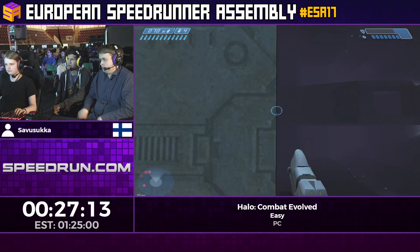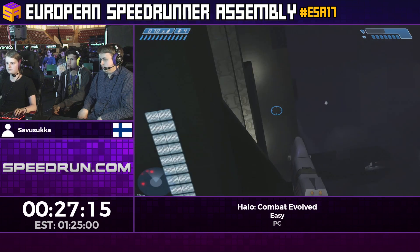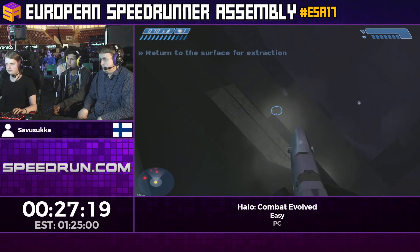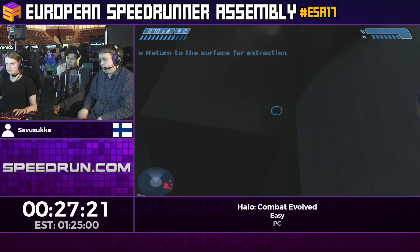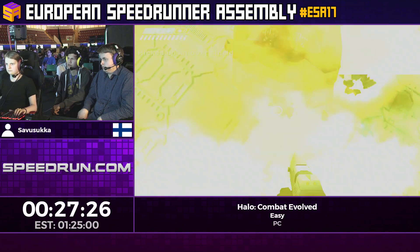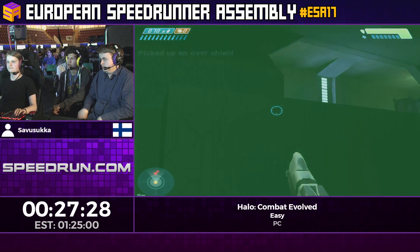It's a shame he's not getting the checkpoint, because normally you could just try it over and over here. These first two grenades are actually really important — he wants the Plasma Grenade to bounce off the shield so it doesn't blow early.